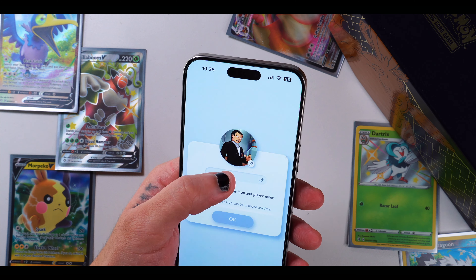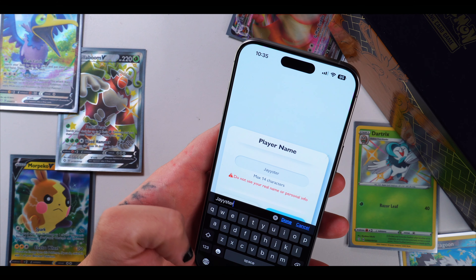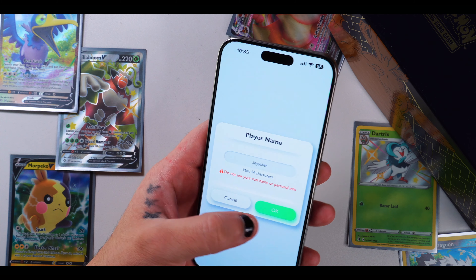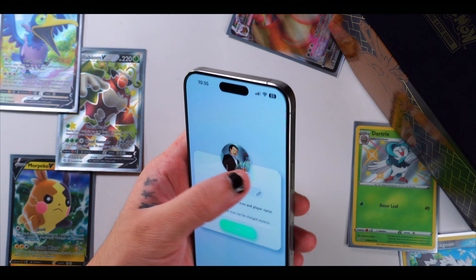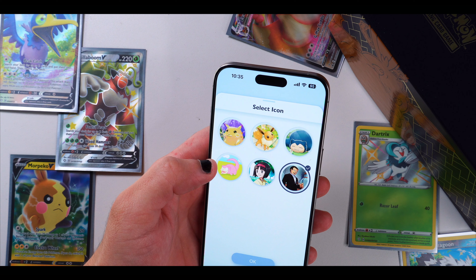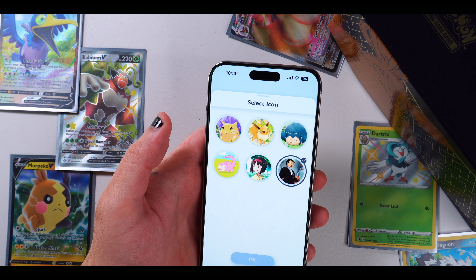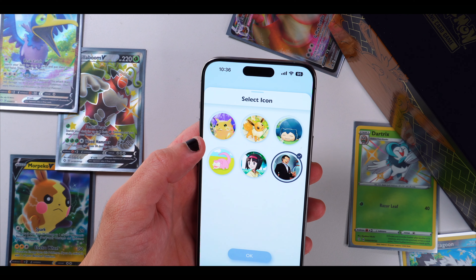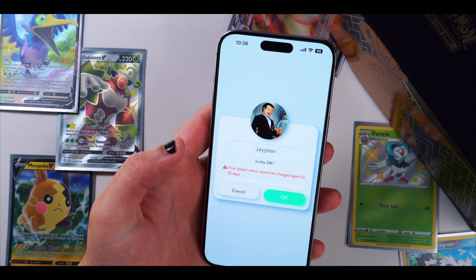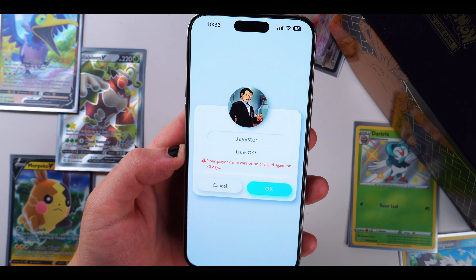I'll go with Giovanni as my avatar and put my name as Jayster. It says do not use your real name or personal info. The avatar options are kind of limited — Giovanni, Snorlax, classic chubby Pikachu. We'll stick with Giovanni for now, hopefully they add more later on. It confirms you can change your name within 30 days.